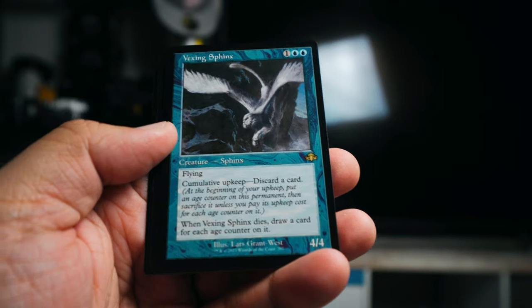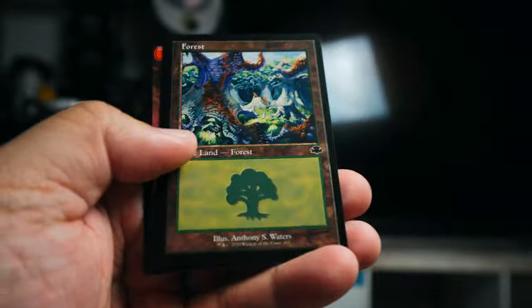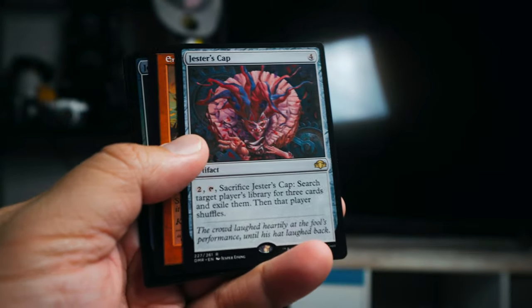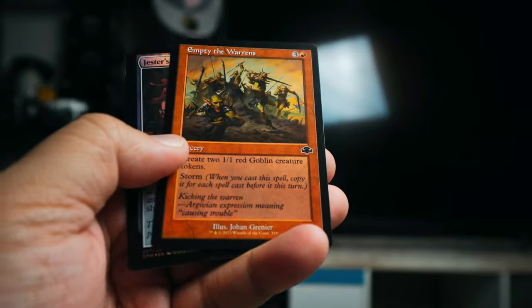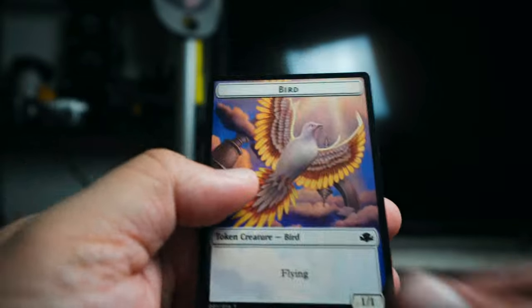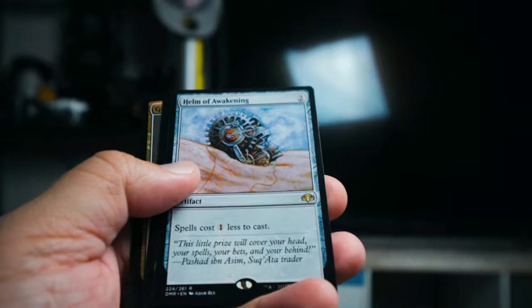This one we have Vexing Sphinx — a card with cumulative upkeep — Cackling Fiend. That is a nice card that looks like old school type of art. I love the old art; it looks actually really freaky, that's what I'm all into. We got Jester's Cap again, this time in the regular artifact slot. Empty the Warrens — Jester's Cap doubled, this time in foil! Jester's Cap is not particularly worth a ton of money but it feels like an iconic card from Ice Age. Helm of Awakening.